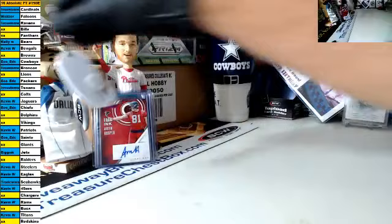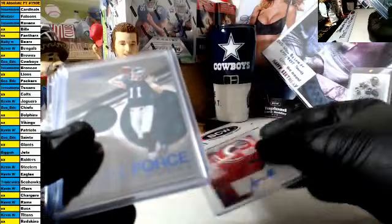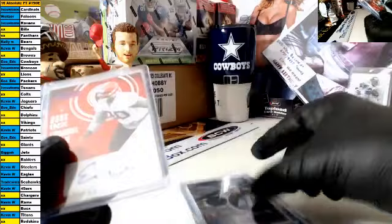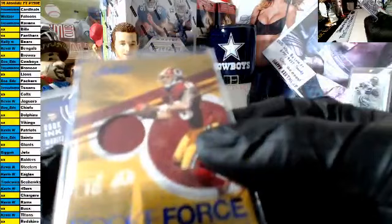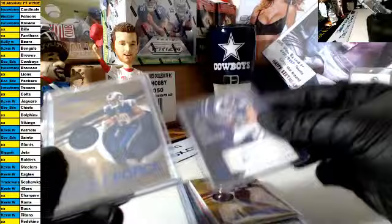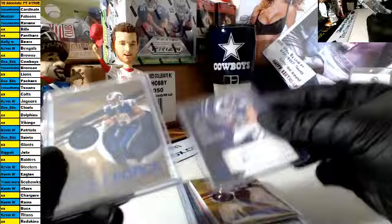Did you even see it, Walt? Quick recap: Austin Hooper rookie auto blue ink. Jersey patch rookie force Carson Wentz. Blue ink rookie auto Brandon Allen. Christian Hackenberg jersey patch rookie. Blue ink Emmanuel rookie auto for the Browns. Jersey patch rookie force Josh Doxson for the Skins. Rookie ink Bow Ringer blue auto for the Vikings. And a jersey patch rookie force of Cooper for the Rams. That concludes break number 190e — thank you guys, I will be back shortly with the Bowman Chrome.